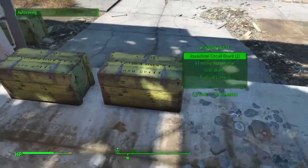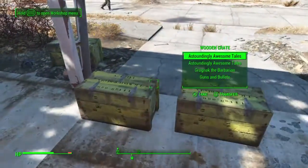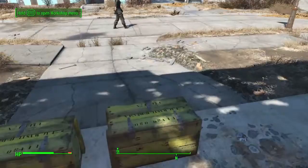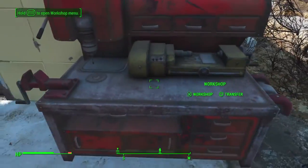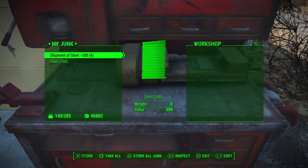You want to put the rest of your junk in a separate crate, then take all the junk from one and put it in the other too — or you can put it in a different one if you want it separated, your choice. Then hit transfer, which is Square, and go over to the shipment of steel.